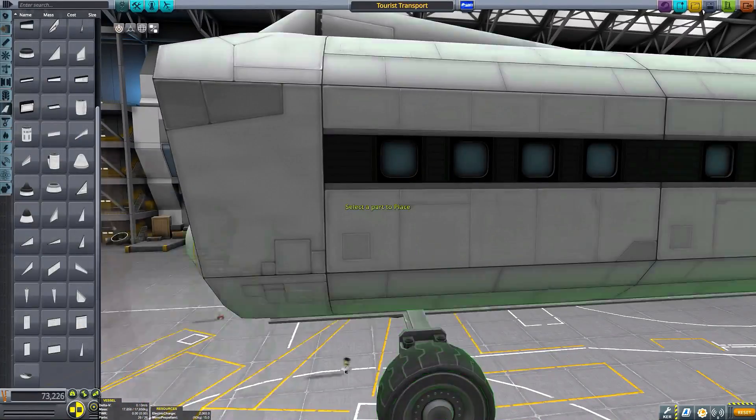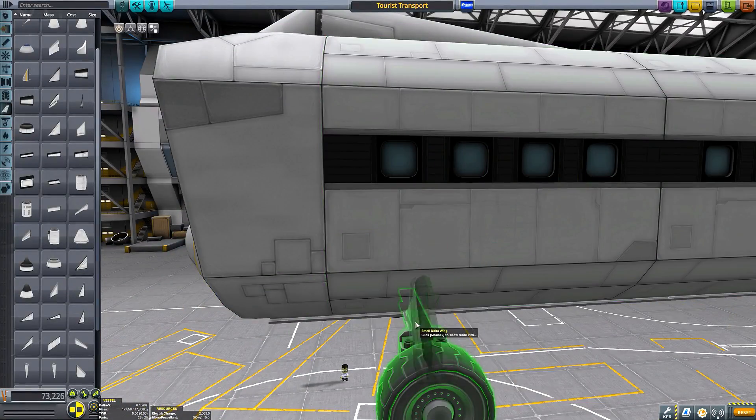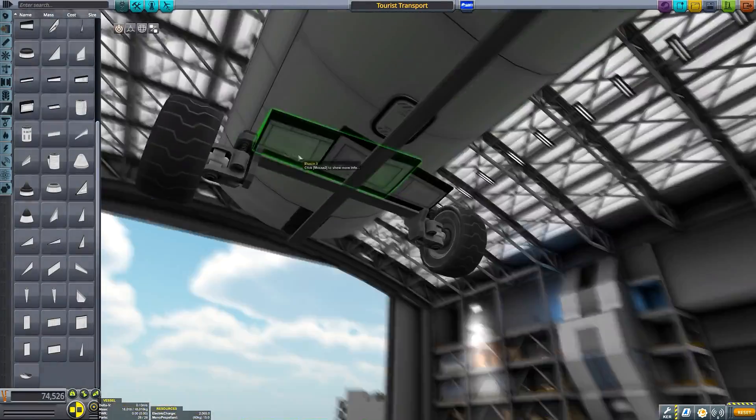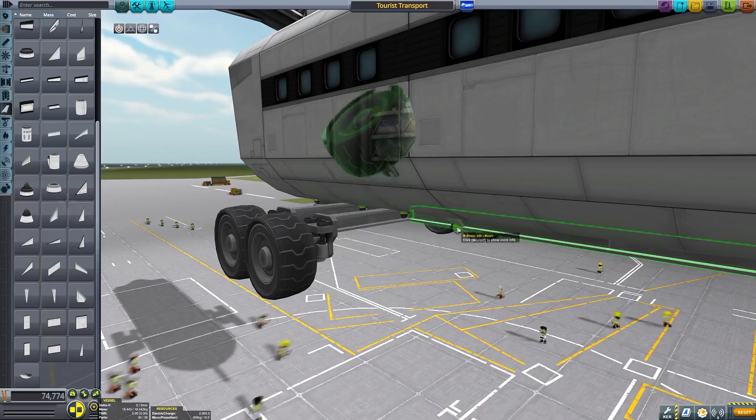Now some of you may be wondering: Matthew, Planning Overlord, why not just get those lazy tourists to EVA themselves and get them to the hotel, rather than setting up this elaborate rover to transport them?